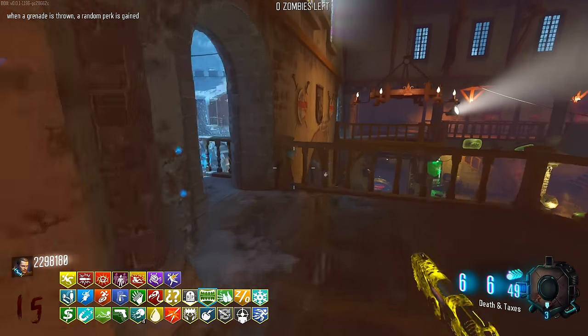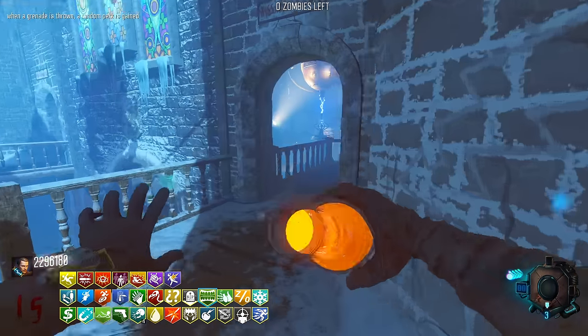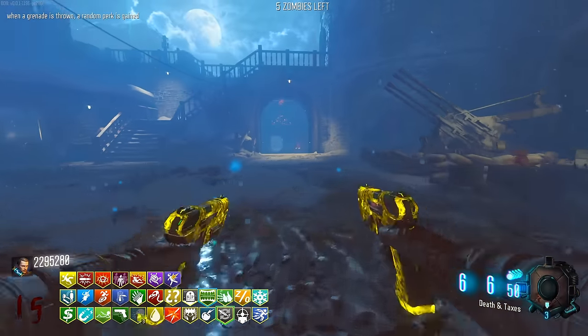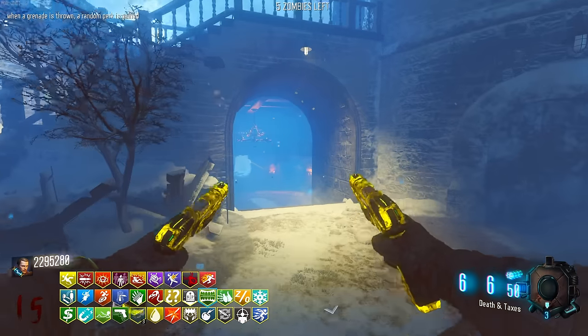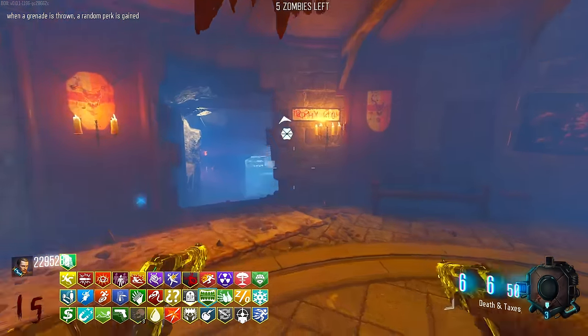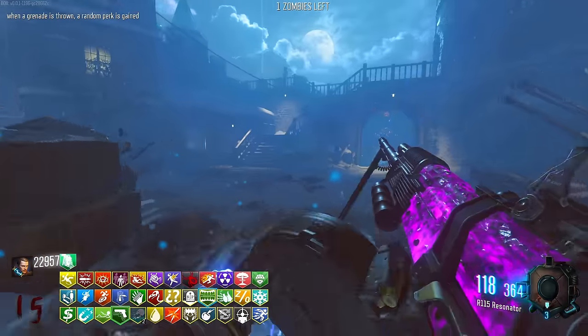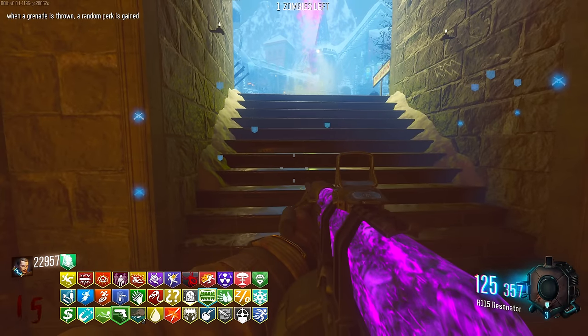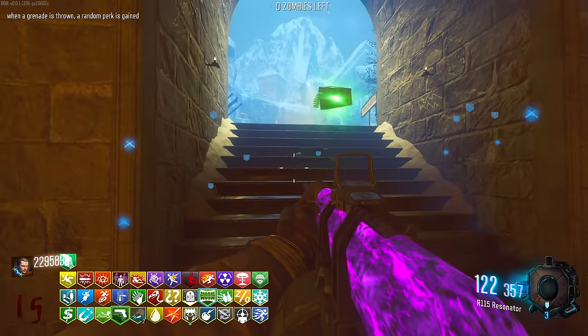The round ended - I think I accidentally killed it with my Banana Colada. Oops. Time Slip is back. Cashback Cocktail. Double-buy a doggo. When a grenade is thrown, a random perk is gained. It's a good thing I actually have the extra grenade slot. We just got like six perks - not bad at all. I can't complain. If there was a way to get more grenades, that would be great.